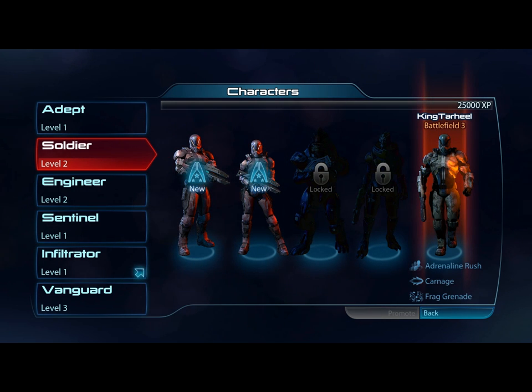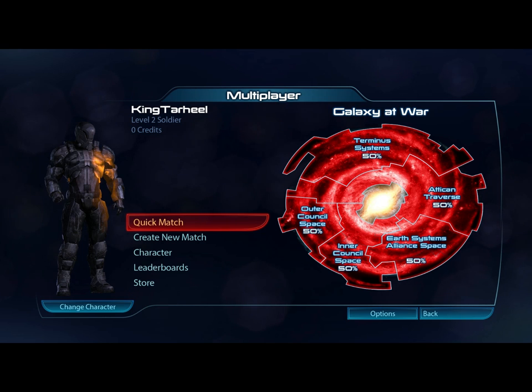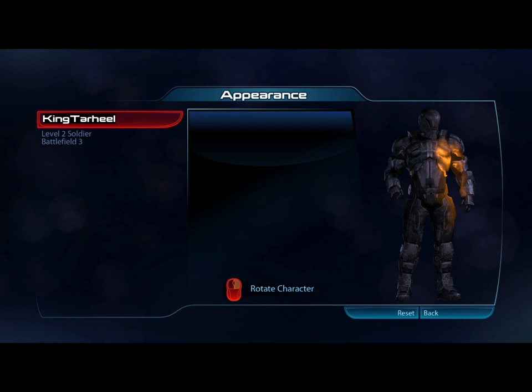The second thing I want to show you guys is the Battlefield 3 multiplayer armor that you get. I think if you own Battlefield 3 you get the armor. It looks pretty cool too - I actually prefer it more than the Kingdoms of Amalur Reckoning armor. It just looks cool, it's a very simple design. It looks like a big tough marine would be wearing the Battlefield 3 armor, so it kind of fits with the whole premise there.